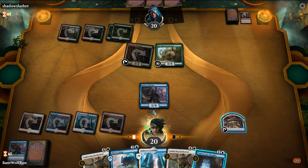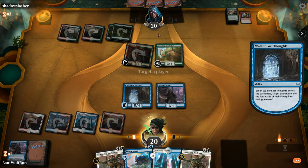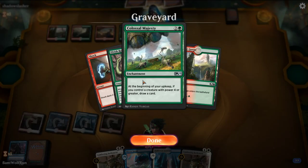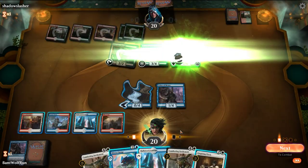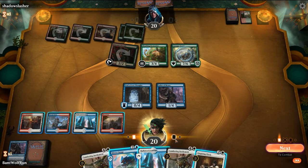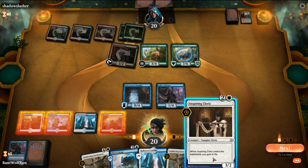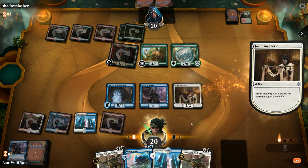We'll play the Sailor tapped, then play the Wall of Lost Thoughts to keep our life total high. We hit Colossal Might and Elvish Rejuvenator from their deck. The opponent got a Carnage Tyrant — that's significant. We calculate that our creature will be large enough to block it. We can play the Inspiring Cleric to just gain four life, and they're not going to beat us all in one turn.